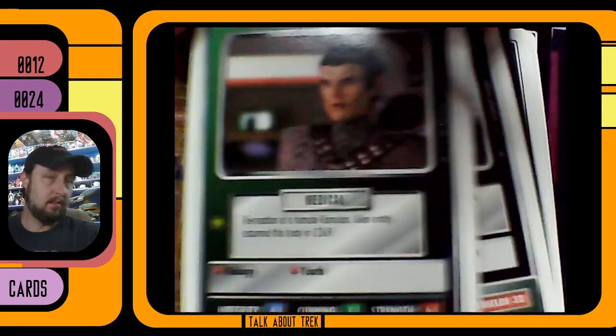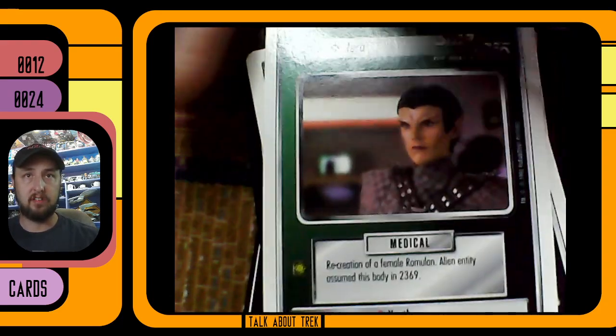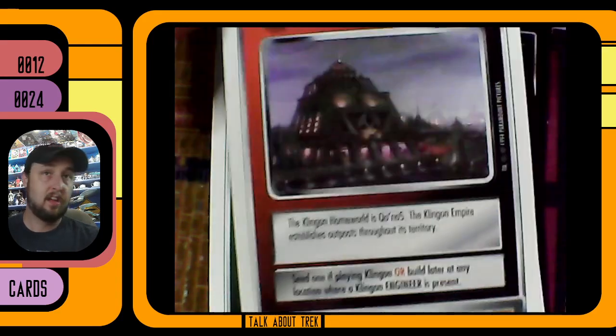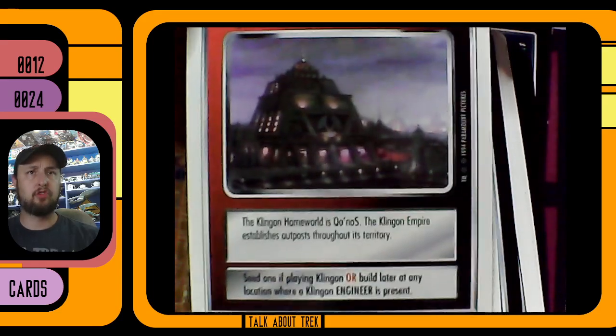This is Klingon on Federation espionage. Got a medical officer here for the Romulans — Jira. And this was actually a recreation — she was an alien entity the whole time.